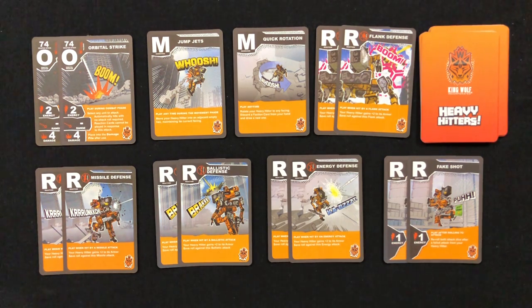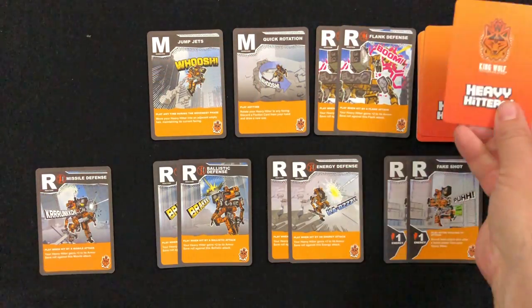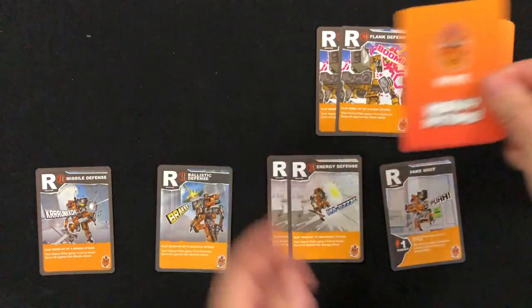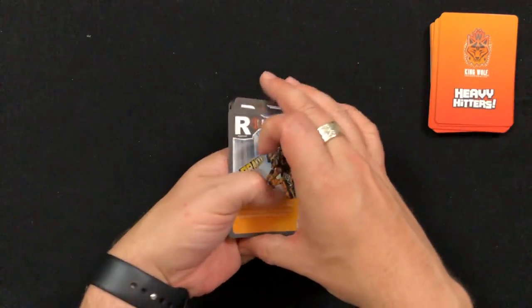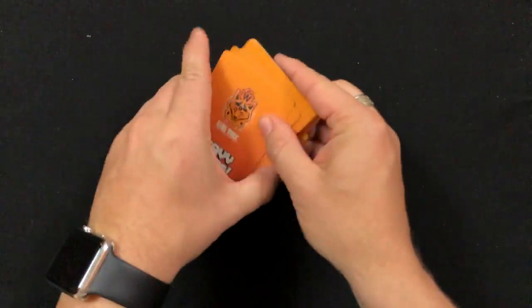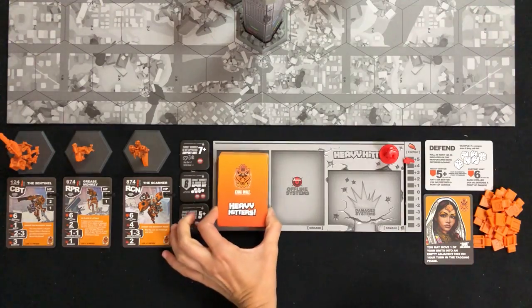For example, I'm going to take 2 orbital strikes, 3 reaction cards, and 2 maneuver cards. Once that's done, you should have exactly 25 cards in your faction deck. Now you can shuffle them up and place them on your dashboard.